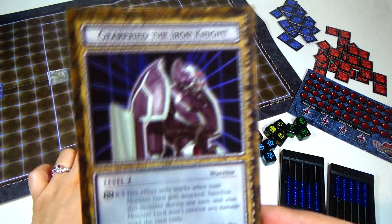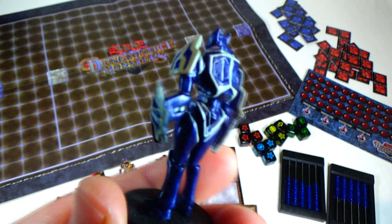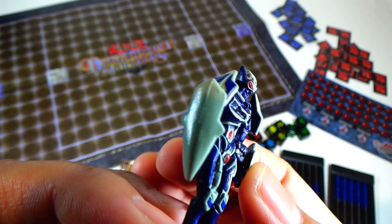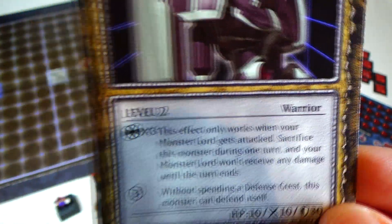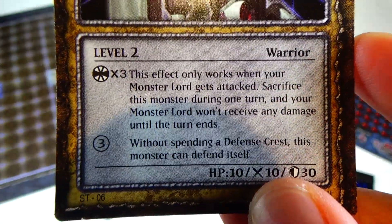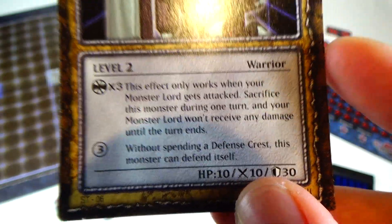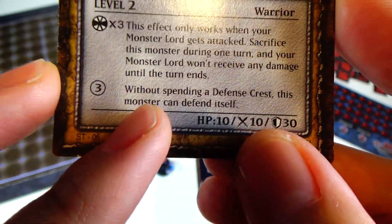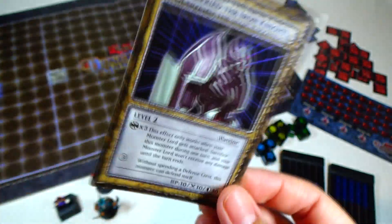And Gearfred the Iron Knight — pretty popular monster from this series. Looks really nice, really, really cool. I really like the paint job on that one. He's a level 2. If you spend 3 trap crests, this effect only works when your monster lord gets attacked — you could sacrifice this monster and you won't receive any damage until the end of the turn. And if you spend 3 without spending a defense crest, this monster can defend itself. So you could basically sacrifice him to protect your monster lord.